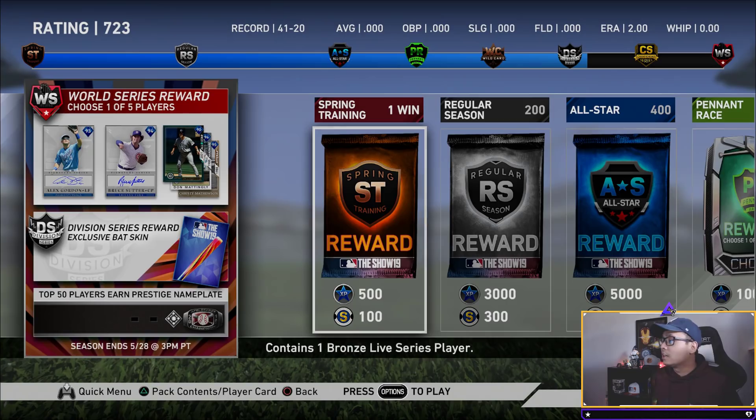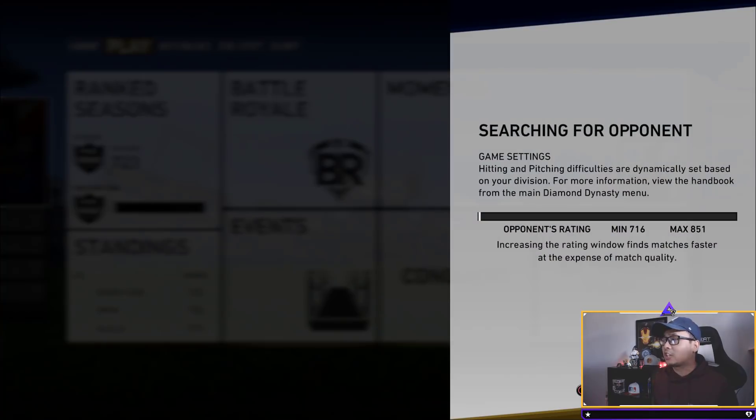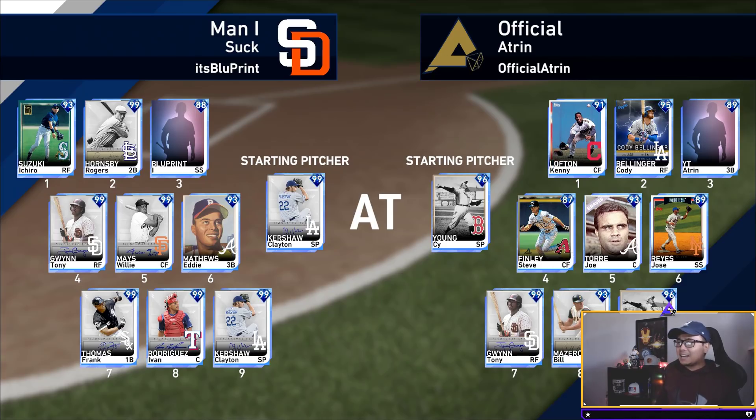We've been playing very well this season — 700 plus — so this is going to be a bigger test for Cody Bellinger because the PCI is going to be a little bit smaller. But 65 vision should be okay. The opponent's name — I bet it's just a facade. He has like every single signature series in the game right now, created player, Ichiro Suzuki. But whatever, we got Cody Bellinger batting second.